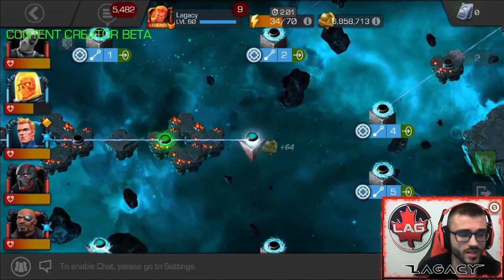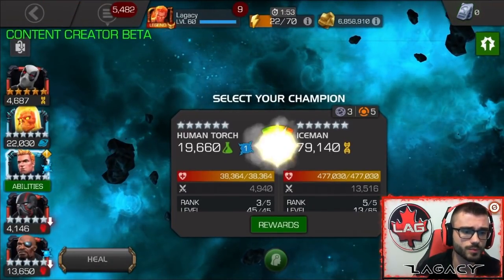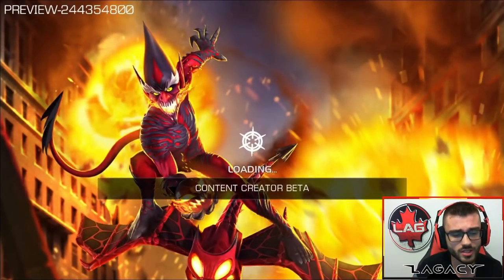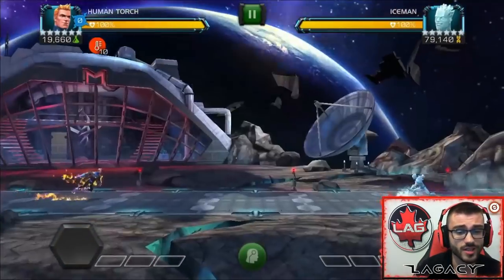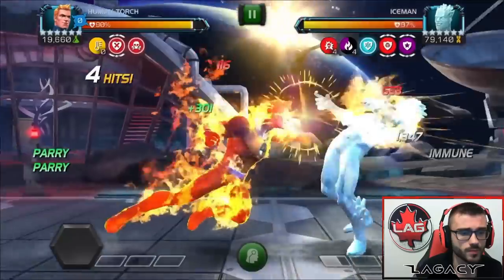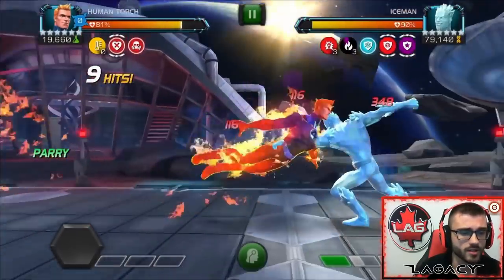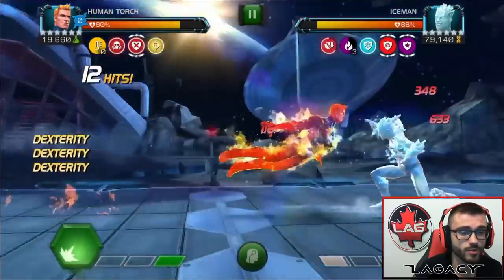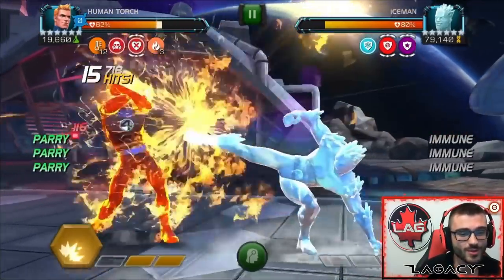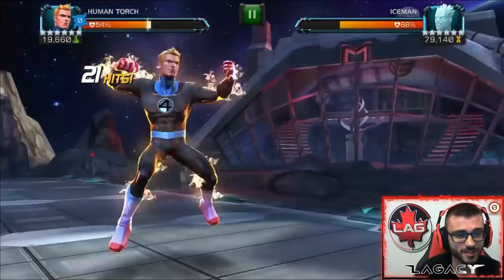That's 6.3. Now we move into 6.4. Here we have the Iceman boss in Chapter 4 — he had almost 500,000 health, a really stacked boss with Matador, Protection Shielding, and all this stuff. And you've got to come in here with someone who's immune to Cold Snap. Luckily, Human Torch is immune to Cold Snap and Incinerate, so we don't have to worry. We're going to re-parry his combo to reduce block damage. Human Torch is a pretty good Iceman counter if you have the pre-fight on. Iceman is immune to Incinerate, of course, so without the pre-fight you're not really going to be doing anything. But he's not immune to Noble Flame — no one in this game is immune to Noble Flame, not even Human Torch himself. So that's great.